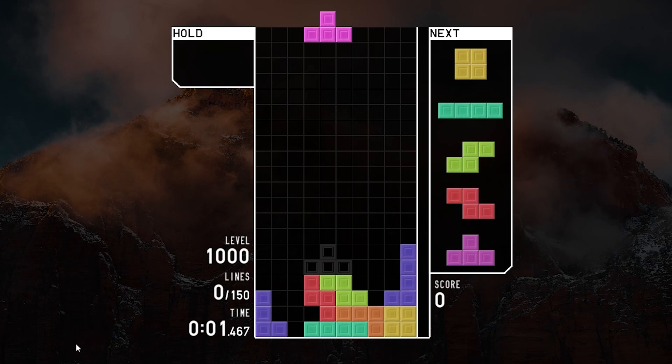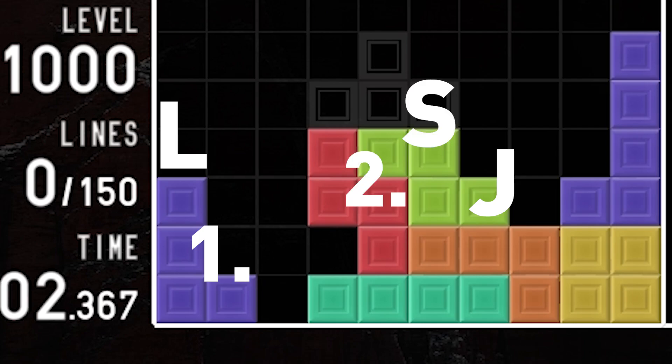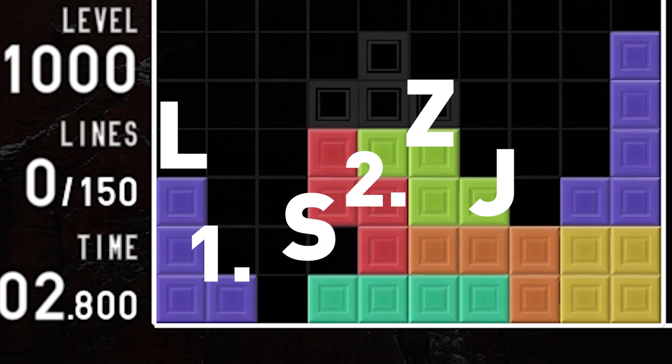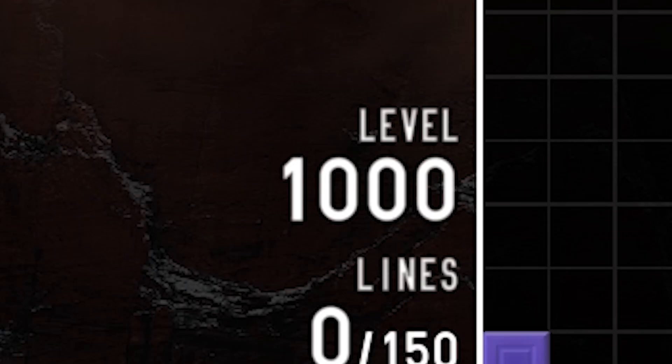Let's go over the answers. Number one, this L and J piece are swapped. Number two, these S and Z pieces are also swapped. Number three, that J is looking extra tall. And finally, the level is at 1000.